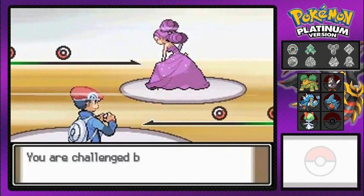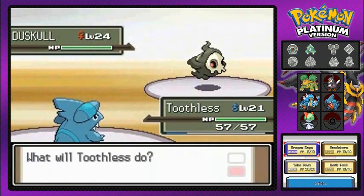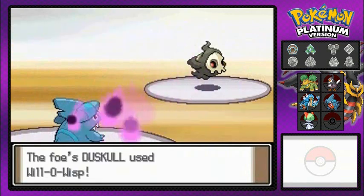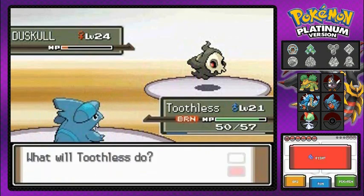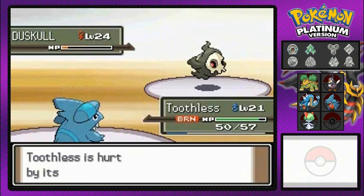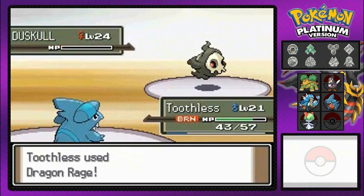Here we are — our third or fourth battle against Fantina, the ghost-type Gym Leader. She comes out with her Duskull, a Pokemon from Hoenn. It is slow but it is very, very tricky. You guys have to realize that most of these ghost-type Pokemon thrive off confusion, Will-O-Wisp, hypnosis, Dream Eater — all that fun stuff. Make sure to have a lot of healing items. There we go with another Dragon Rage, and we're getting hurt by our burn. Dragon Rage again — say goodbye to Duskull.